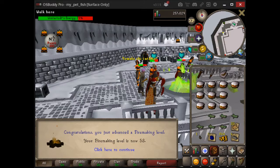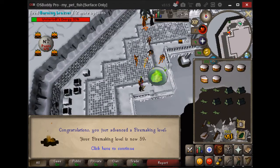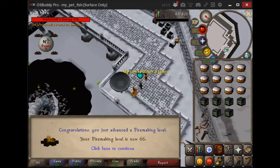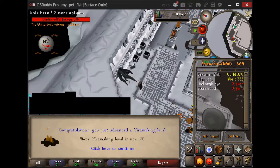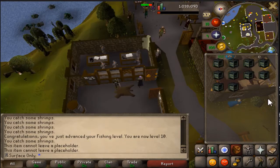Here's all the fire making level ups that we got from Wintertodt. There's quite a lot of them. As you can see the loot in the inventory — I did try to record opening all the caskets, as you're about to see, but the video glitched out. We got to 71 fire making, which I'm really happy with. I'm hoping to get to 99 at some point.